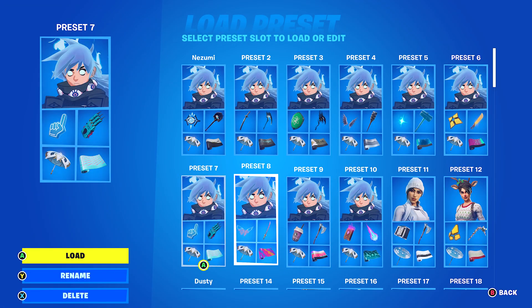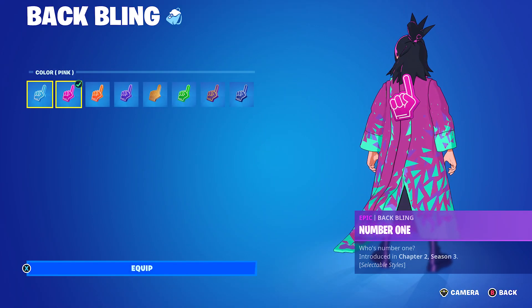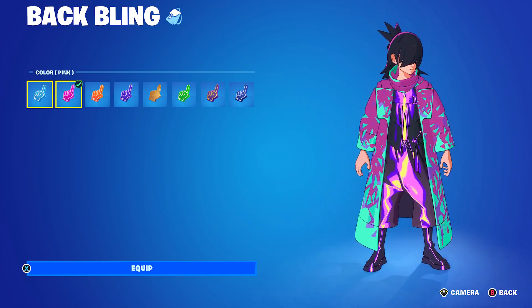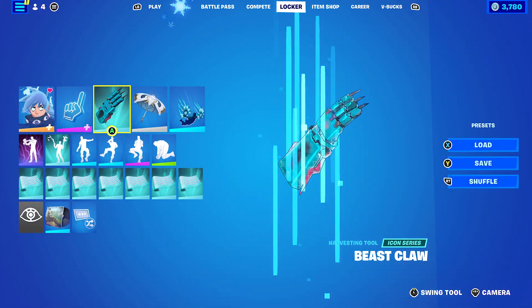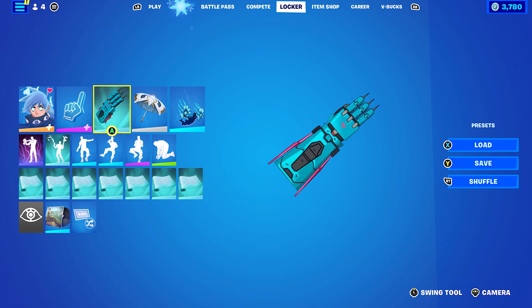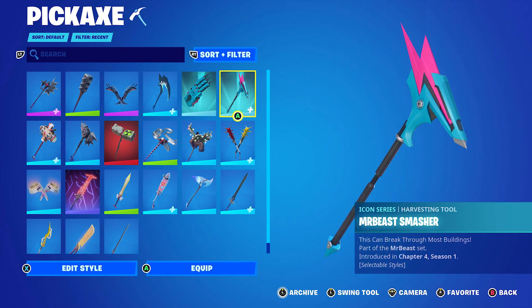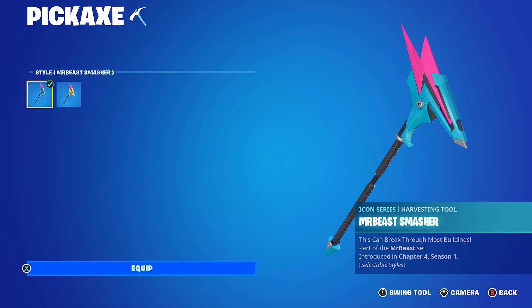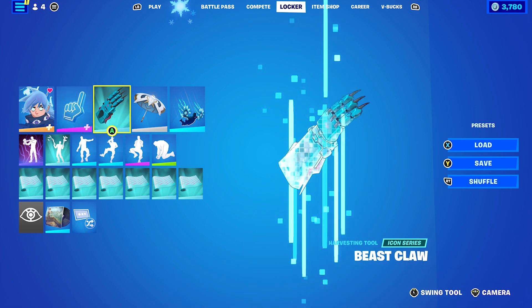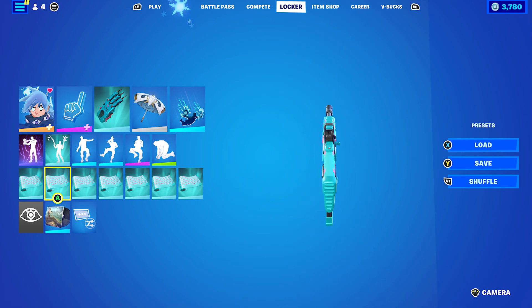Let's move on to the second Exile Nozumi combo. I decided to use the No. 1 back bling in the colour pink — it goes very nicely as pink and blue. The pickaxe is the Beast Claw for the blue and pink, though you could also use the Mr. Beast Smasher in the standard style, which is also blue and pink. And then the wrap is Beast Backdrop for the pink and blue.